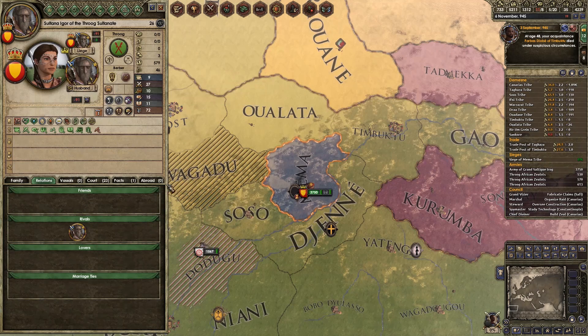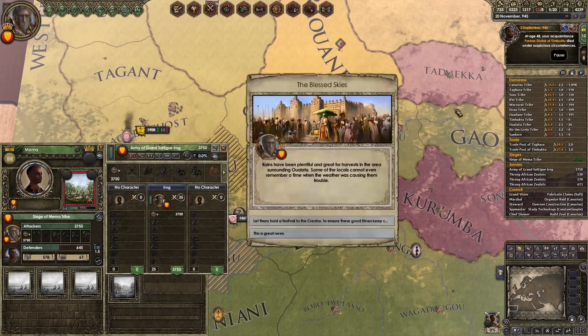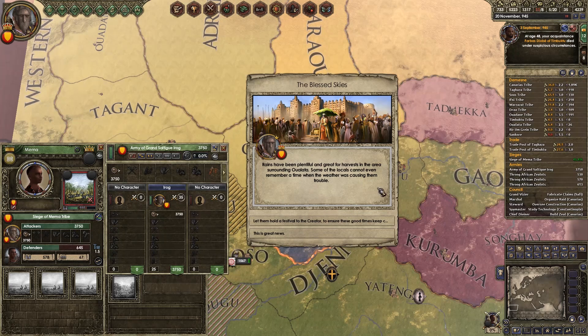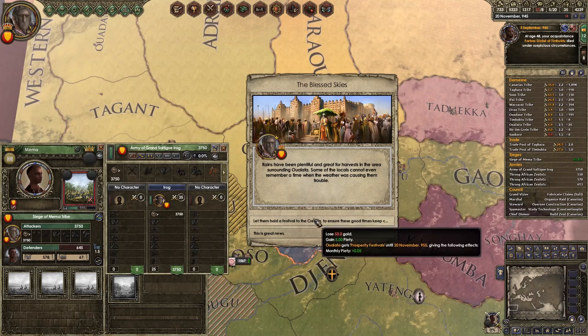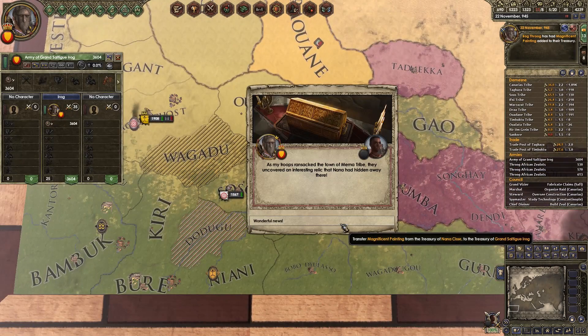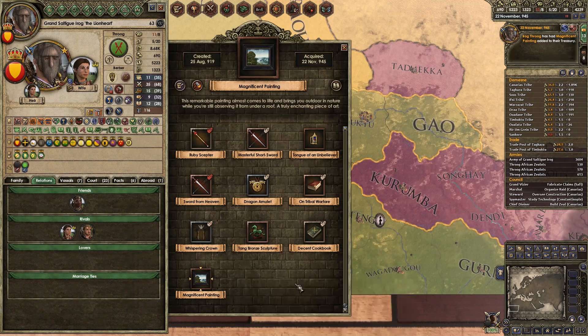Honestly it doesn't matter. When Igor takes over, I imagine we'll just get the immortality event or something. Take him out — why would they say no to that? Oh, because we've got 11 out of eight provinces. What a fool. Rains have been plentiful and there's a great harvest in the area surrounding Ulata. Thank you, the blessed skies. I see what you're doing here, Paradox — you've beaten me to the joke. A magnificent painting — the whispering crown. Sacred feathered headdress attuning the wearer with the spirit world: plus two intrigue, plus two stewardship. It's crap then.